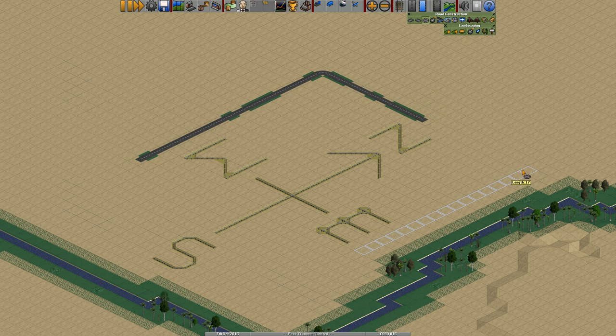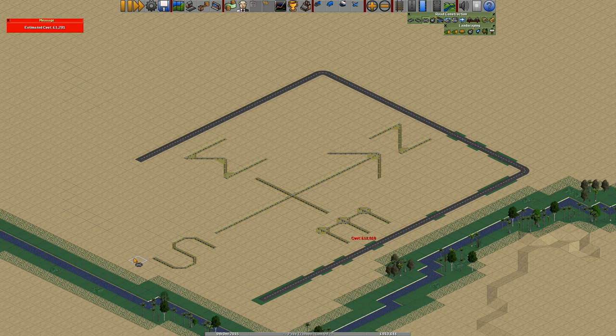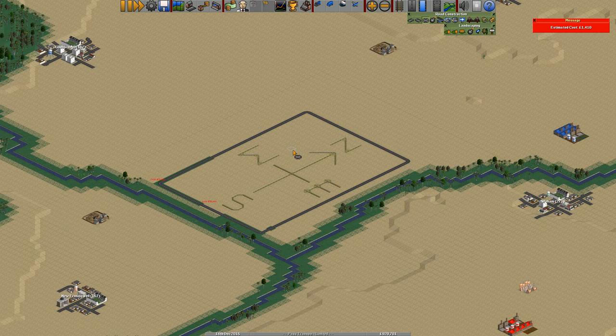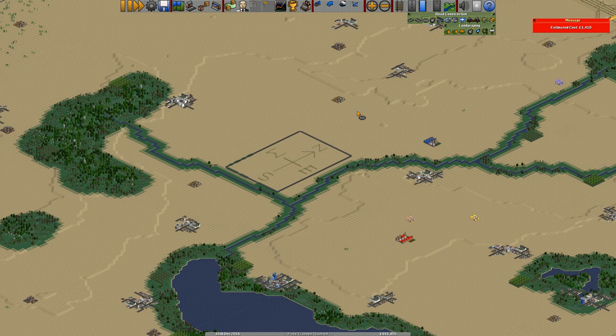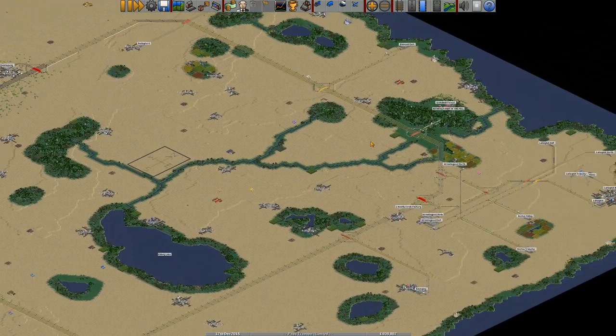Nice little border. Let's hold shift so I don't place that accidentally. We're going to put a gap in there, all the way up to here. There we go - nice little border around it. A bit of road. I like a bit of road every now and then. We went mad on roads for one subscriber game.